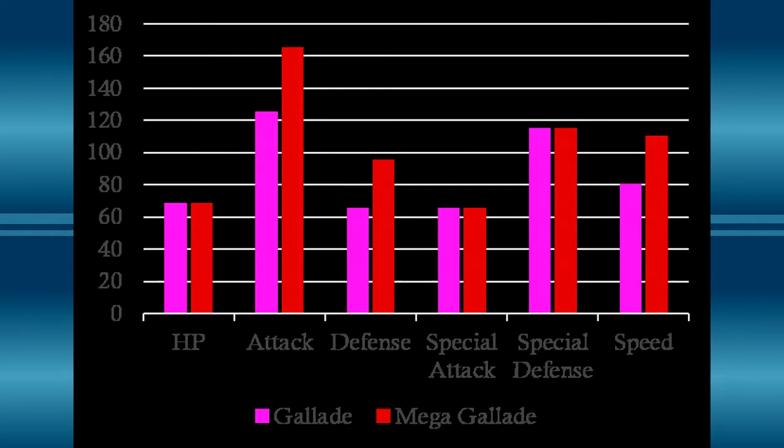Moving on, regular Gallade has a killer Attack stat of 125, but once it goes Mega, it basically becomes One Punch Man with an Attack stat of 165. Regular Gallade's Defense sits at a low 65, but Mega Gallade becomes a little thicker with a 95 base Defense stat. Special Attack stays the same at 65 in both forms. Special Defense also stays the same but sits at an impressive 115. Gallade isn't that slow with an 80 base Speed, but Mega Gallade definitely puts in work with a decently fast 110 Speed stat.